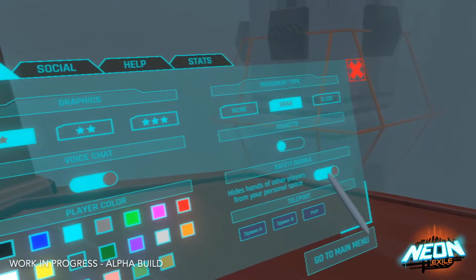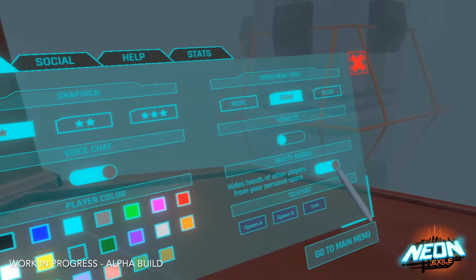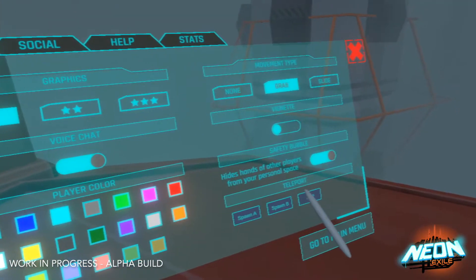Vignette allows you to turn on and off your vignette, which will help with some motion sickness. And we have a safety bubble that will turn off other players' hands if they get too close to you.